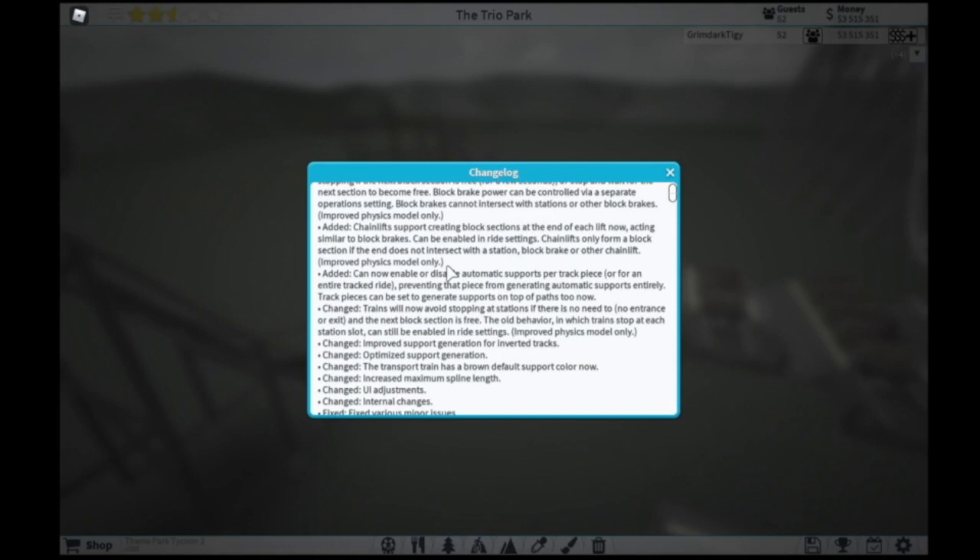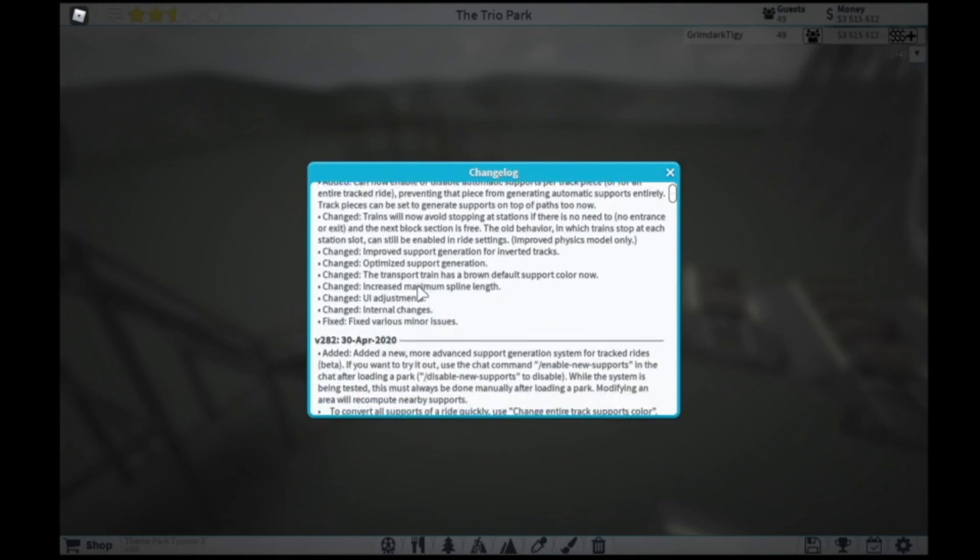You can enable or disable supports for each track piece. For example, if you want to have custom supports, you could completely turn off the automatically generated supports for a ride, and you can generate supports on top of paths if you want to do that. For example, if you have paths that go under a coaster but you want it to look realistic, you can now put the supports on the paths. Trains will now avoid stopping at stations if they don't need to — if there's no entrance or exit and if the next block section is free. You can still enable the old behavior where they stop at each station. There was also improved support generation for inverted tracks — if the track goes upside down, the supports will generate better.